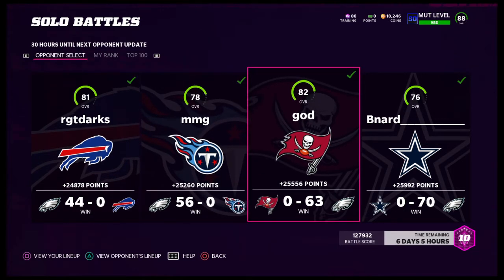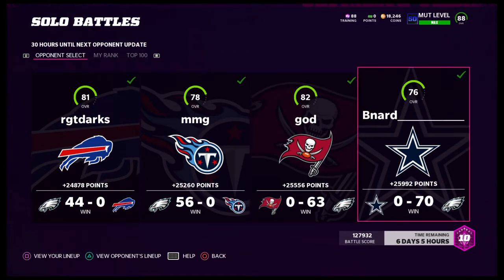The Buccaneers game I played first — I only went for passing and rushing yards, didn't go for completions or anything like that. I just went for the 400 passing yards and 200 rushing, and I got 25,556. The 70-0 game and my weekly game — I did the math, I added all the scores up. I got 26k for the weekly, and you can verify that by adding up the scores yourself.